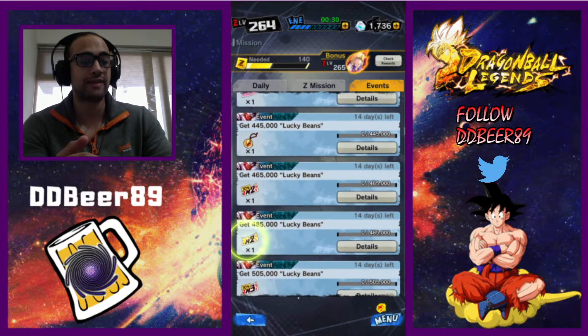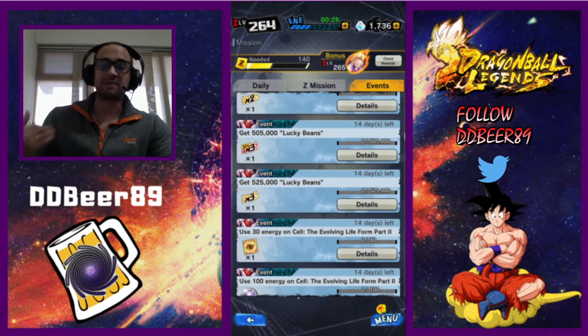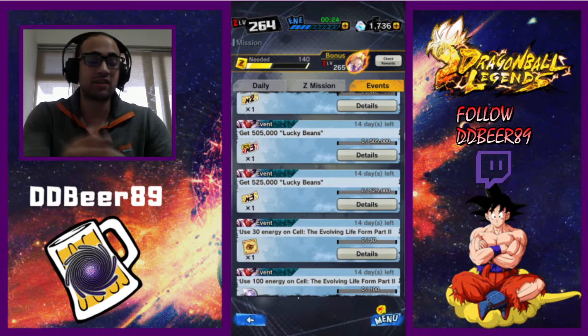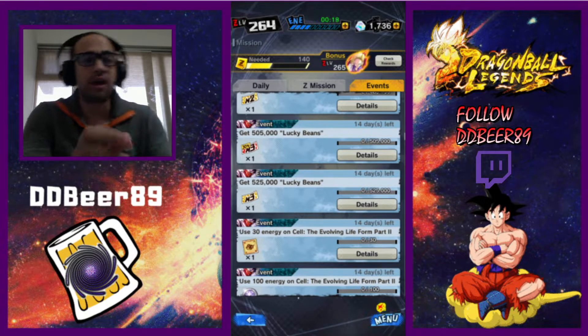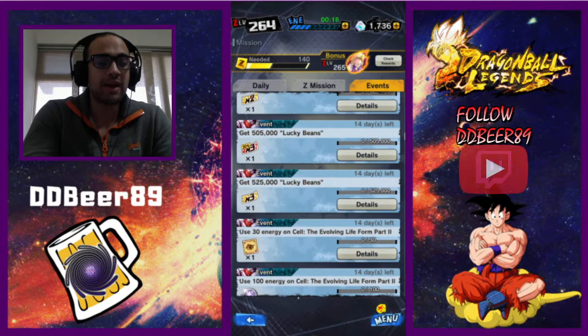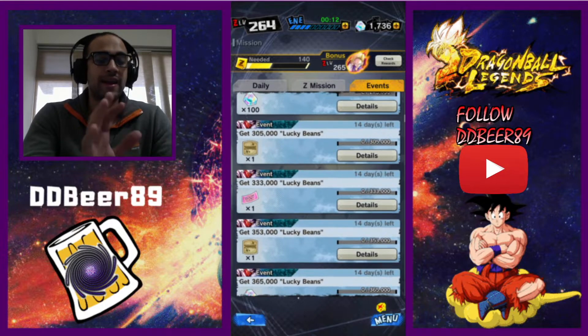To complete the whole event missions you will need to get at least 525,000 lucky beans. That is doable in 14 days, considering they used to make us try to get at least 800,000 of whatever medals were available. These are the only ways I know of at the moment to get your free tickets.